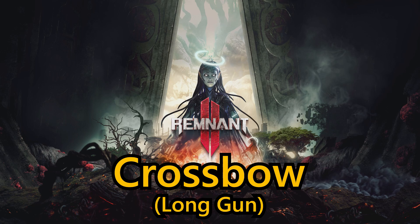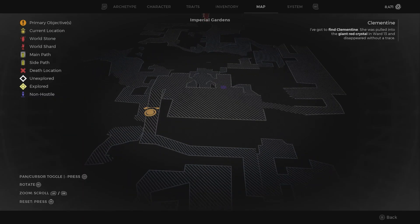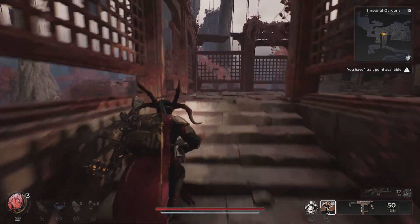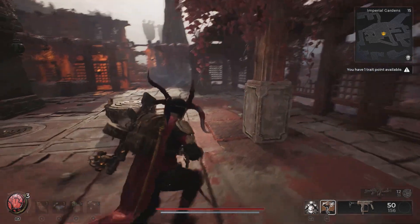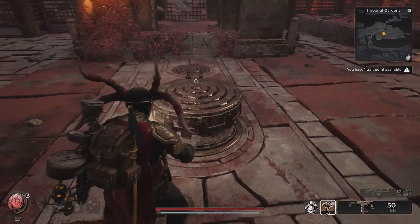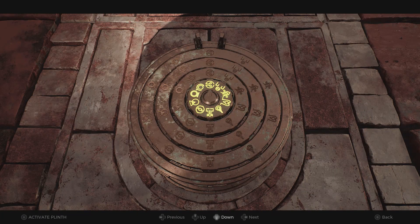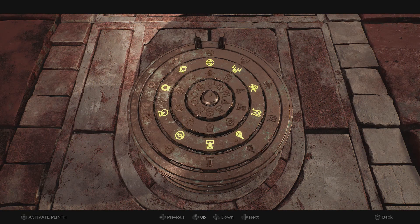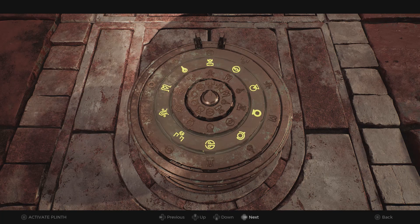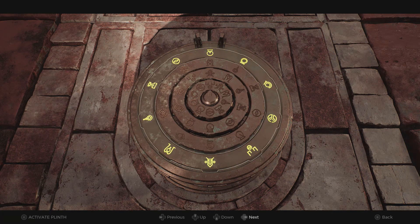Next up, we've got the Crossbow Long Gun, which is going to be acquired on Yasha in the Imperial Gardens by completing the Plinth puzzle. You need to make your way all the way around the biome, passing the checkpoint, then go up to the top of the ruins, clearing the enemies as you go, and interact with the Plinth puzzle. There are going to be four rings — you need to line up the symbols just like shown in the video. Once you've done so, activate the Plinth, which will move a section of floor out of the way, and you can then go down and obtain the Crossbow Long Gun.